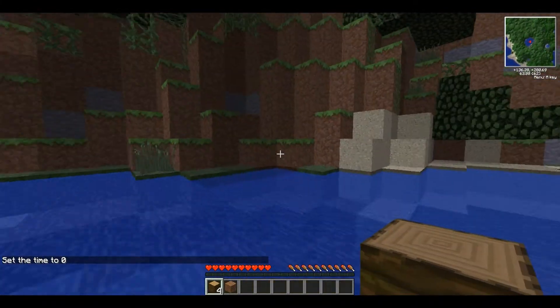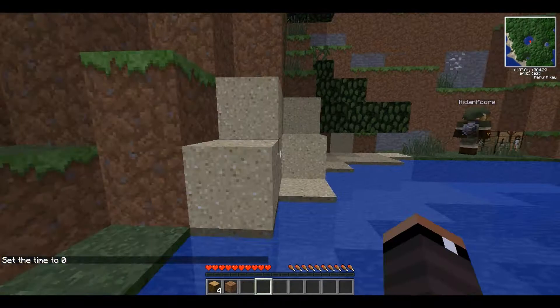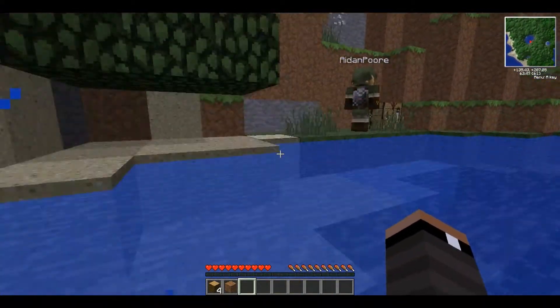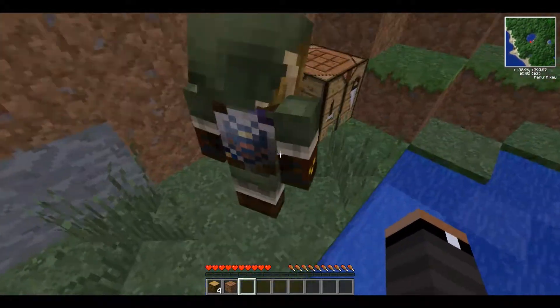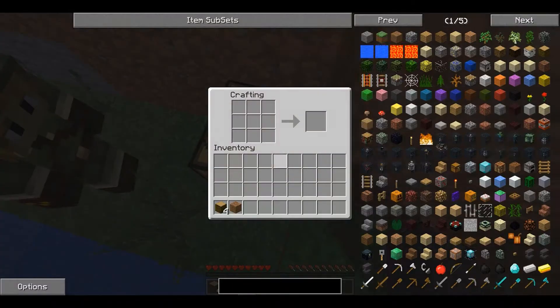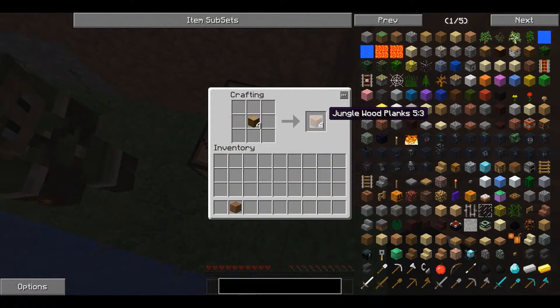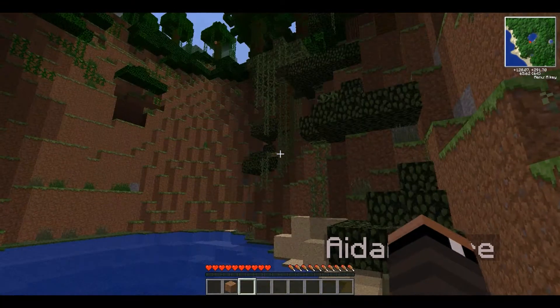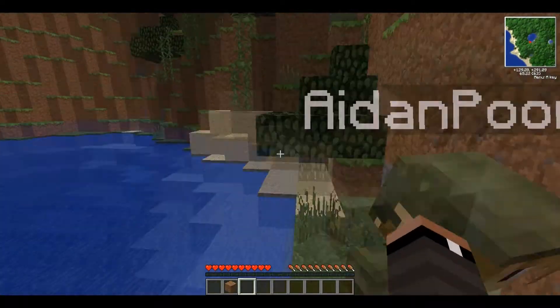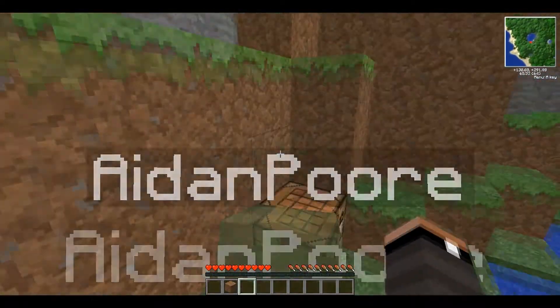I got four pieces of jungle wood. Do you know what us spawning in a jungle biome means? It means we're going to have a tree house! We are going to shoot missiles in our tree house, right? No shooting missiles anywhere in the jungle biome. Go to a desert biome or something. Jungle biomes are my most favorite biomes.